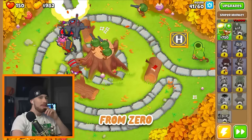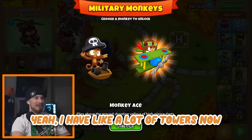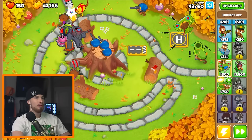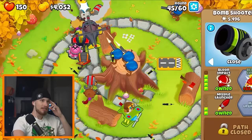At least you unlocked half the towers. Yeah, I have a lot of towers now — unlocked the monkey ace! Let me place that down, but that's not a very efficient way to shoot your darts, Mr. Monkey Ace Man. I really like this bomb shooter, this thing is going ham.